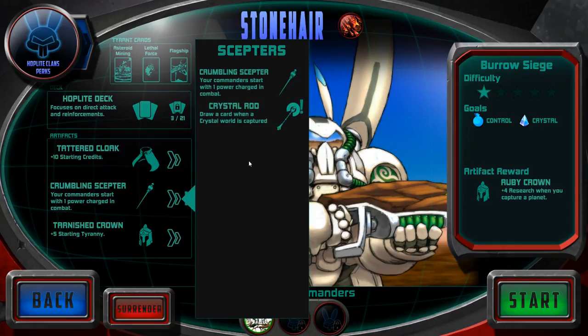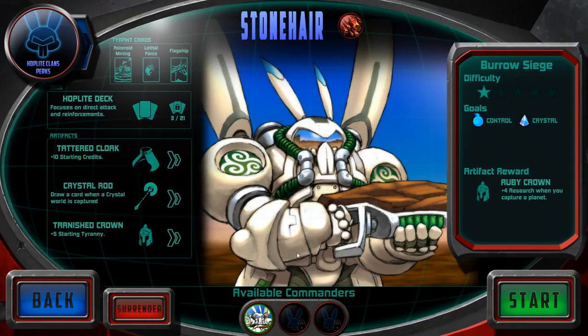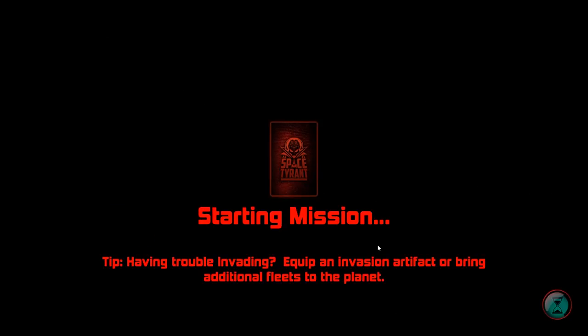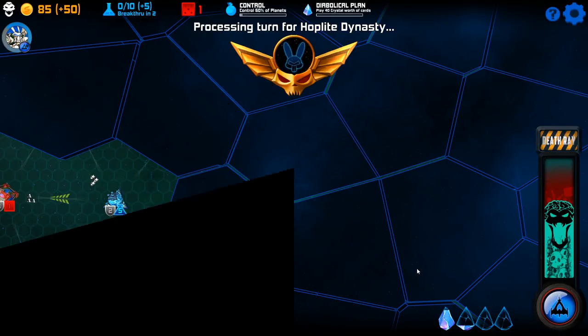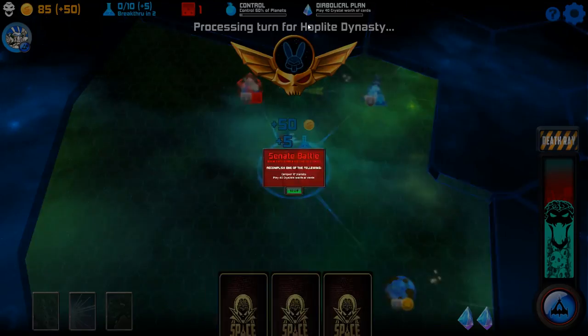Draw a card when a crystal world is captured, or commander starts with one parrot — let's go with this. The extra power is nice but it's not really going to help us here. I'm going to try and take this one a little bit slower, kind of ease into higher difficulty missions if I can avoid it. And I need to stay away from capture missions if possible. Luckily this is just control.